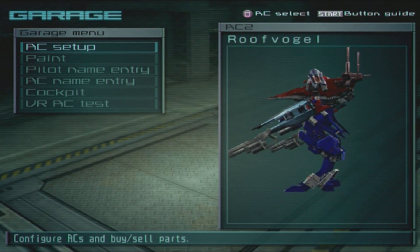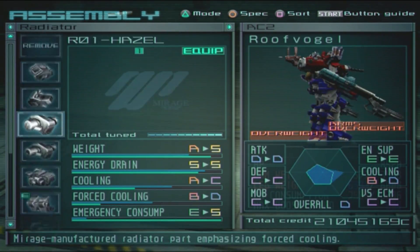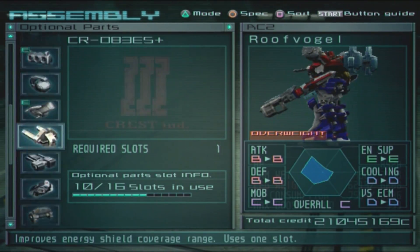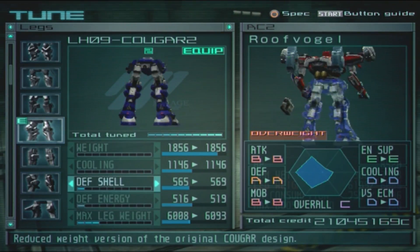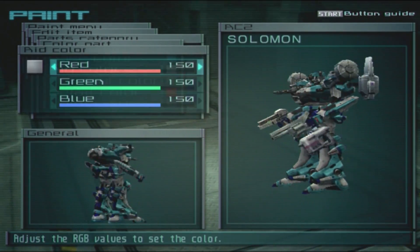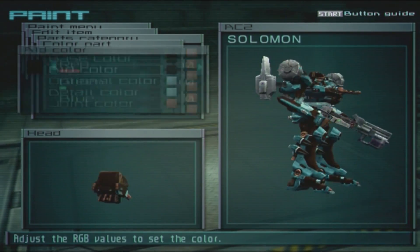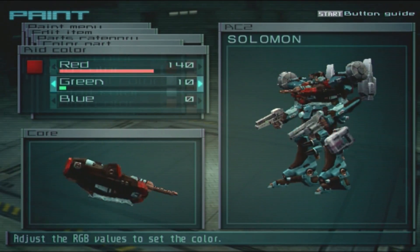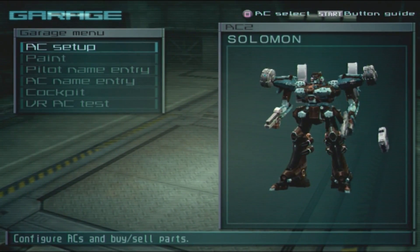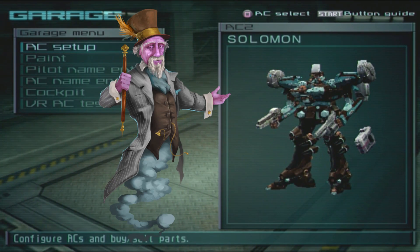Let's go and build it because I'm actually very excited to see how well this is going to perform. Okay, so here we have the AC Solomon — I guess we're going to Solomon's store.